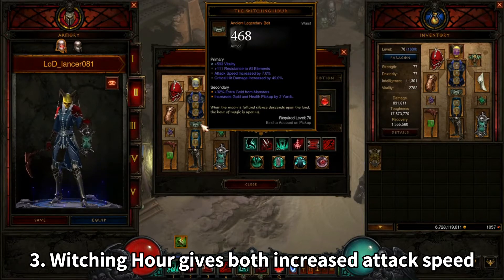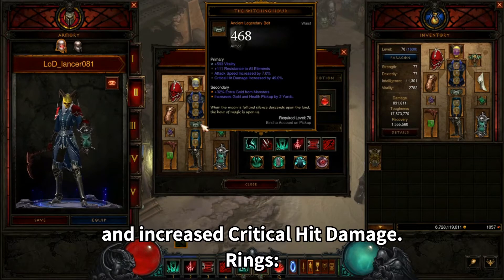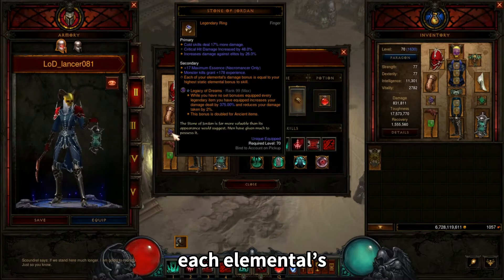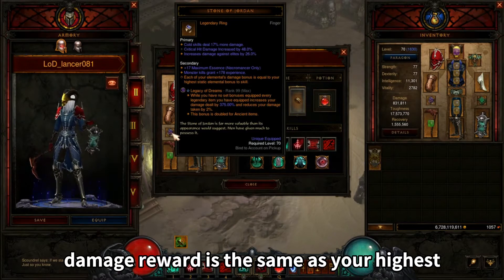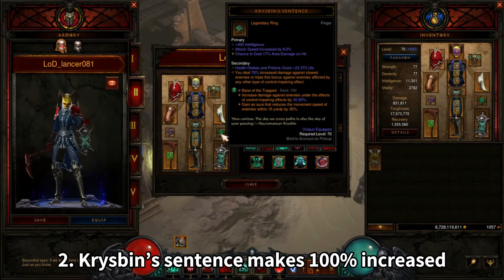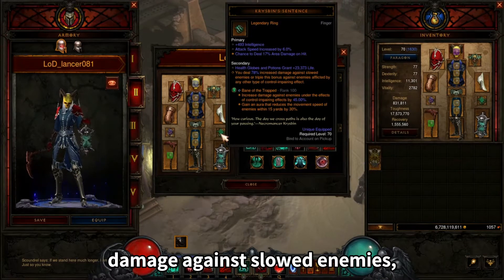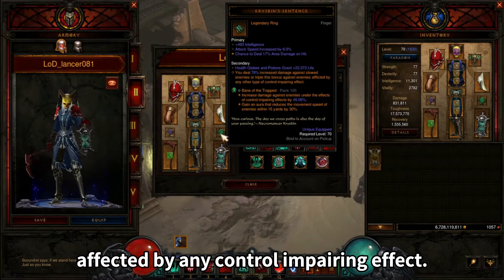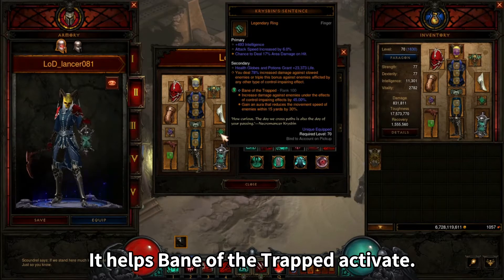Reapers Wraps gives both increased attack speed and increased critical hit damage. Rings: Stone of Jordan takes each element damage reward equal to your highest elemental skill. Krysbin's Sentence makes 100% increased damage against slowed enemies, or triples this bonus against enemies affected by any control impairing effect. It helps Bane of the Trapped activate.